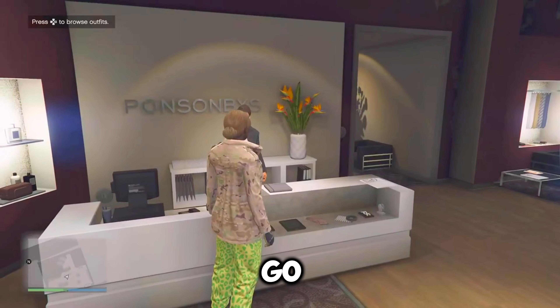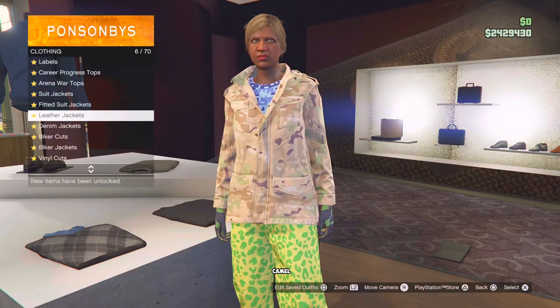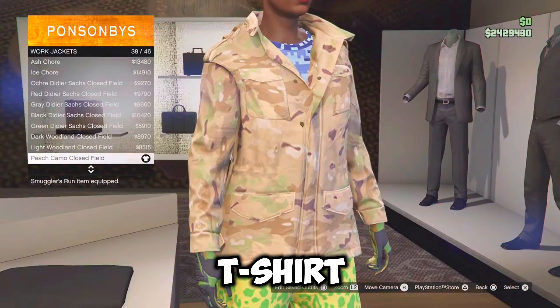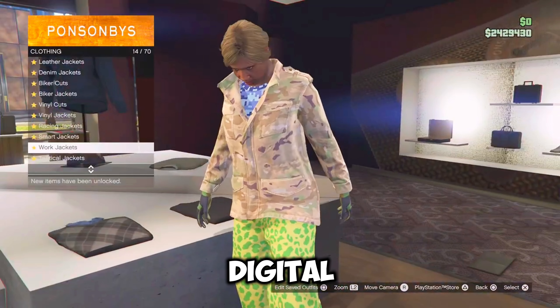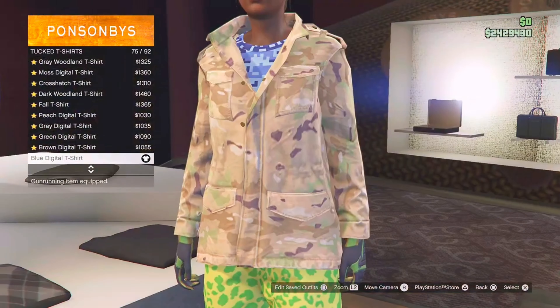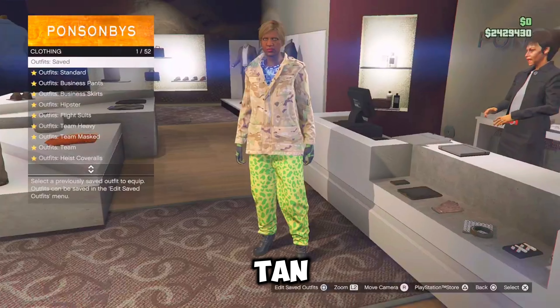From here, just back out, go over to the tops, go over to work jackets and equip the peach camo closed field jacket once more. Now just go down to the tuck t-shirt and equip the blue digital tuck t-shirt, which I think is the last one. Once you've equipped it, just go over to the front counter and save this outfit as tan two.